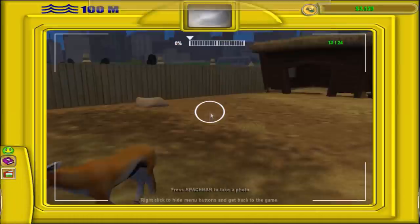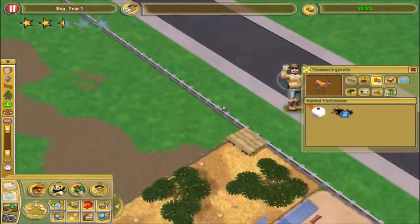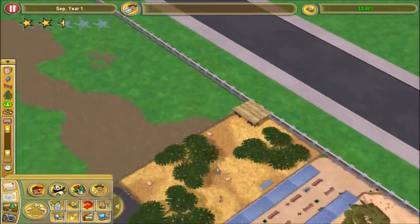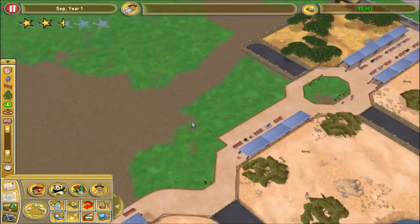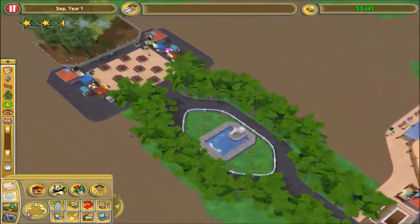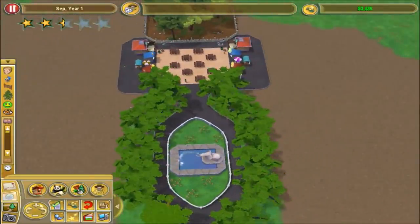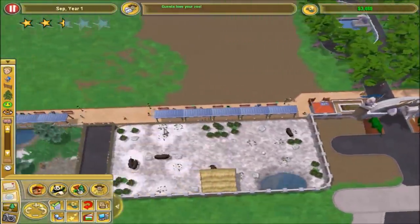Excellent! Okay, get me out of here. Money's looking good now. We should get a new challenge pretty soon as well. Everything is looking good. Guests love your zoo - they should love our zoo. Two and a half stars, that's pretty good.